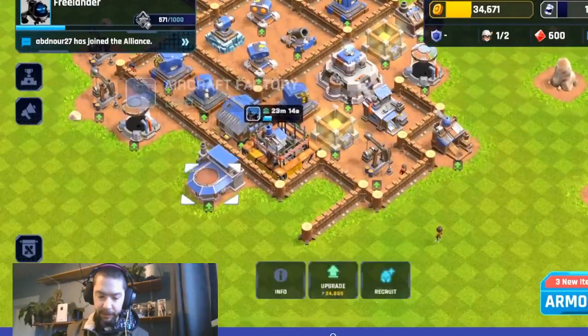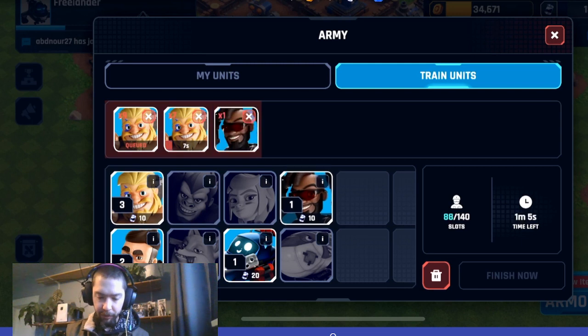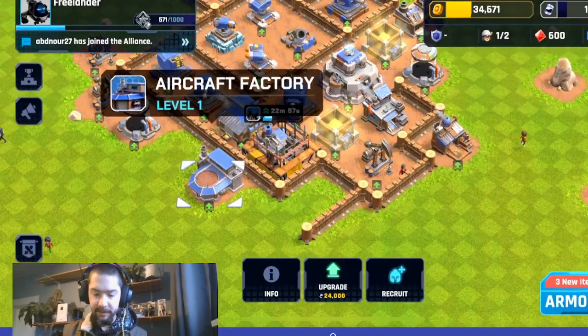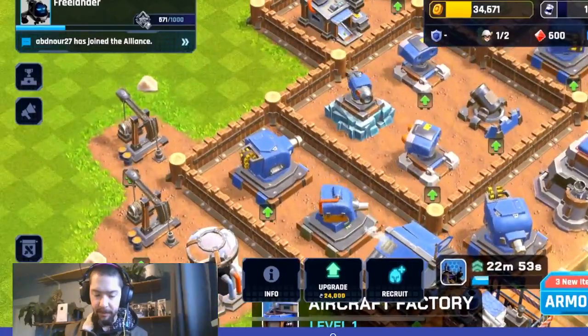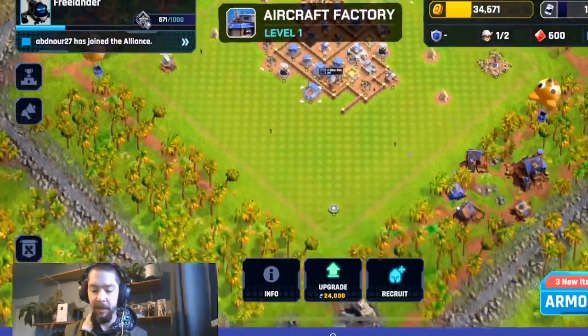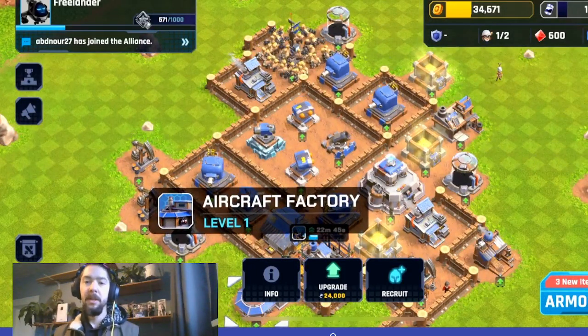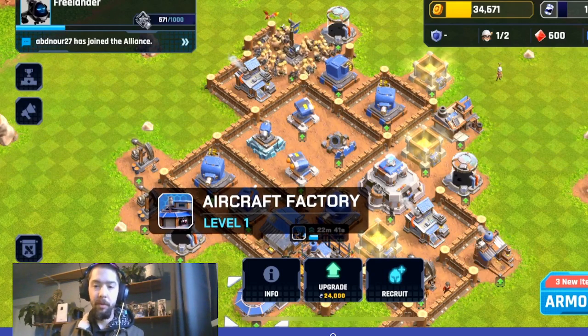Another thing: always keep your queue going. Keep your queue nice and high so that when you're raiding consistently, you're trying to maximize your time in the app. Your units will be training in the background as you're placing them on the battlefield, so you can keep raiding more and more quickly.